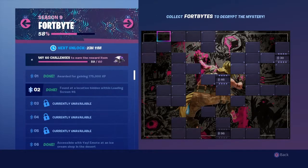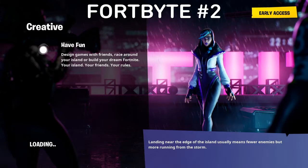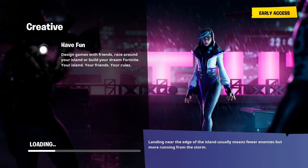Found in the loading screen of week six. Here is your loading screen. If you don't know where the hint is, the hint is the 22.4 on the right hand side — that's the digital clock tower located within Tilted.